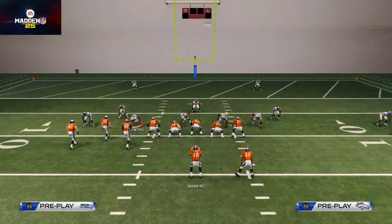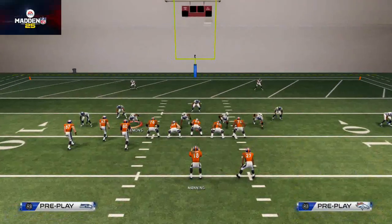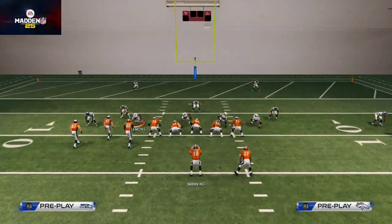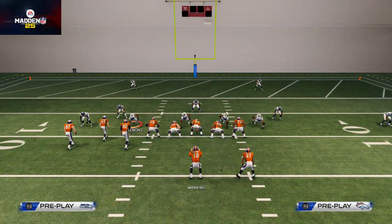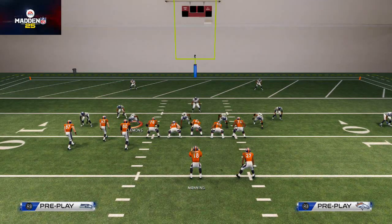Then I want to place my solo receiver — Demaryius Thomas — on a comeback route. You see the comeback route right there. What you want to do is snap the ball, wait till he gets about five yards down the field, then bullet pass it. You don't really need to pass-lead it any specific way, just bullet pass it, then click on and swerve him to the inside to make a really nice catch.